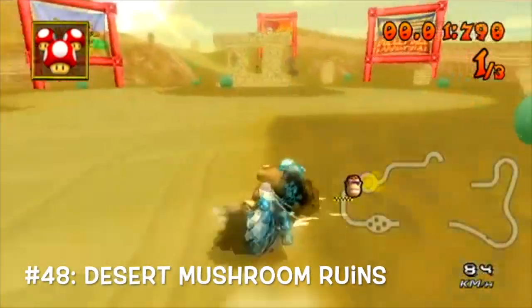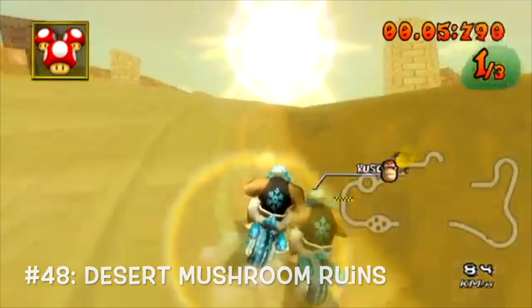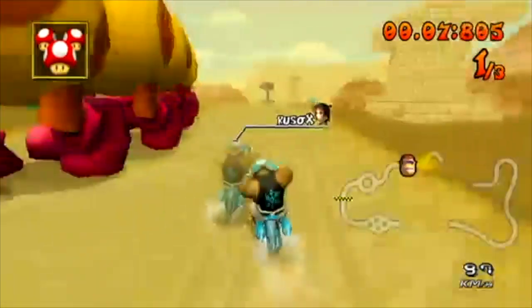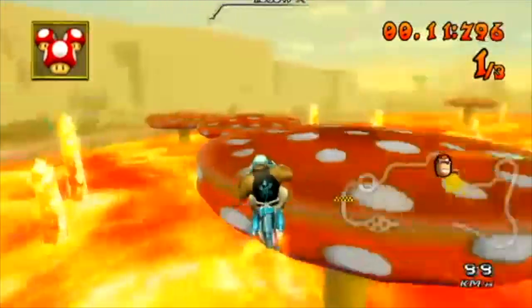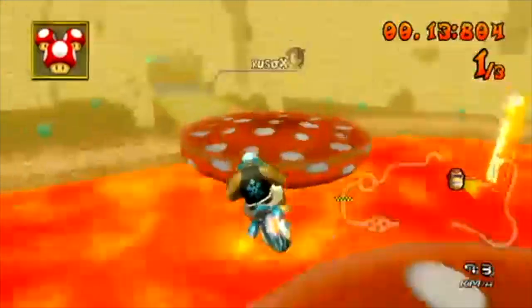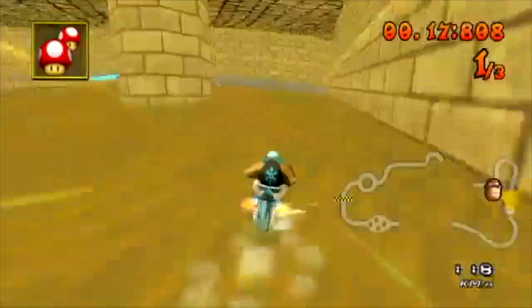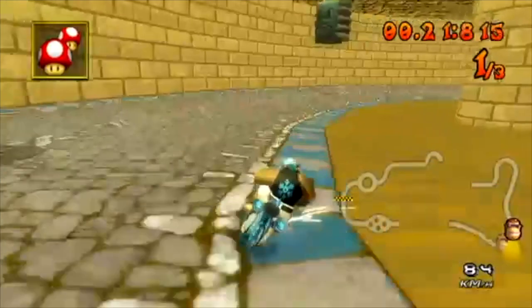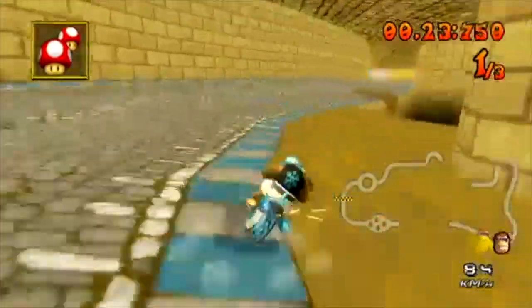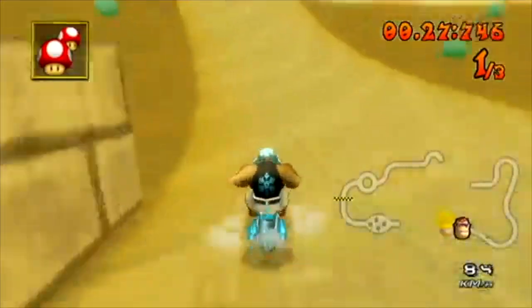At number 48, we have Desert Mushroom Ruins. There are certain things about this track that make it not a generic desert track — like, oh, there's mushroom platforms, and they can be a bit tricky. We don't even have your typical desert obstacles like pokies and fire snakes. Nope, we got a wiggler and some thwomps in this track. Add in a nice oasis section with some jumps at the end, and you've got yourself a pretty neat desert track.